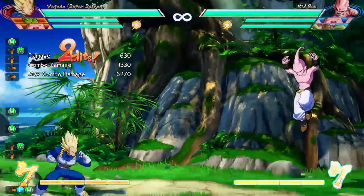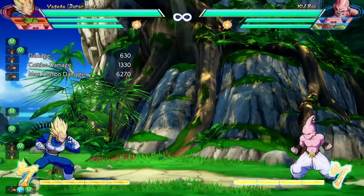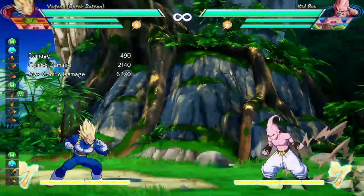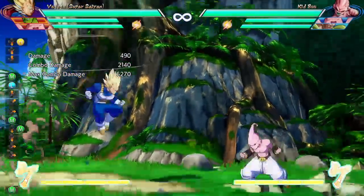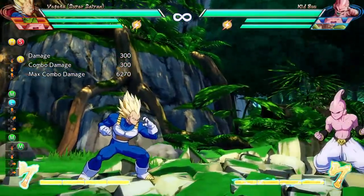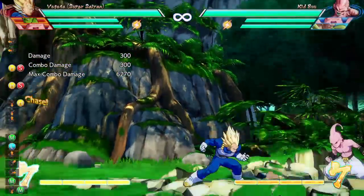After the medium attack, you're gonna do up-forward light, medium. After that last medium, you're gonna do down heavy kick into super dash — super dash being the R2 button on PS4.